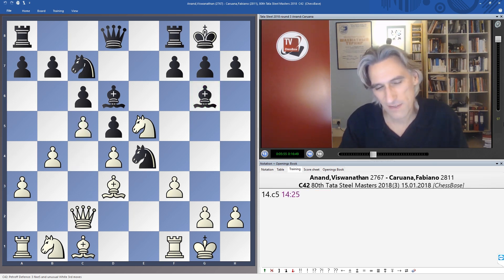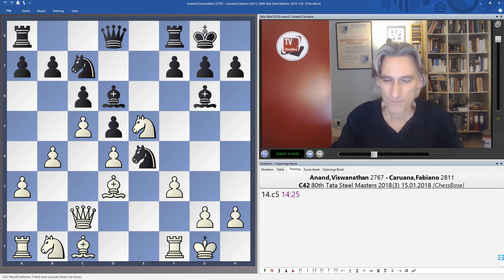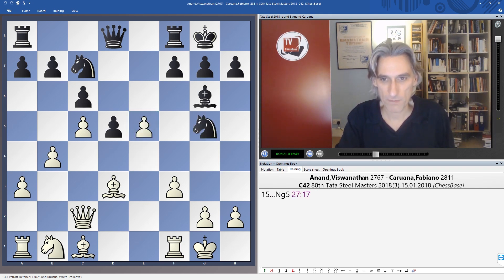To my eyes, this is a very Vishy-type move — he just puts a lid on all the tactics. He realizes his opponent knows the position very well, so he just calms things down. Now if the bishop goes back, then of course that really is en prise. So Caruana took, and now the knight goes back. Bishop b2 — Anand, as ever, playing very pragmatically.